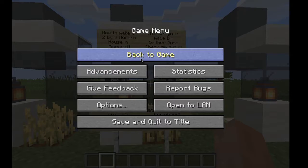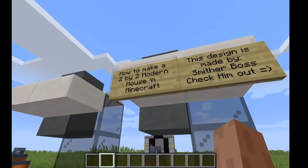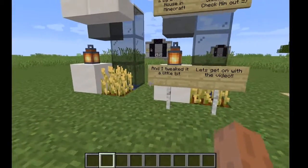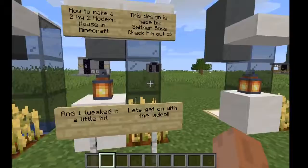What's going on guys? Welcome back to another video. Today I'm going to be showing you guys how to make a 2x2 modern house in Minecraft. This design is made by Smitherboss — go check him out. I tweaked his design a little bit to make it a little bit better. Anyway, let's get on with the video.